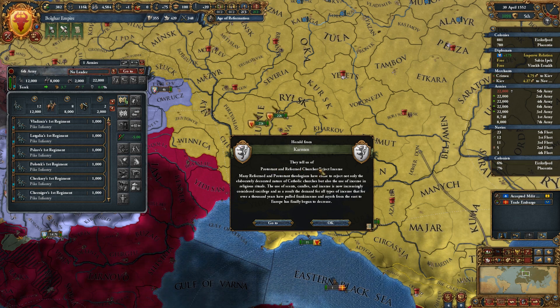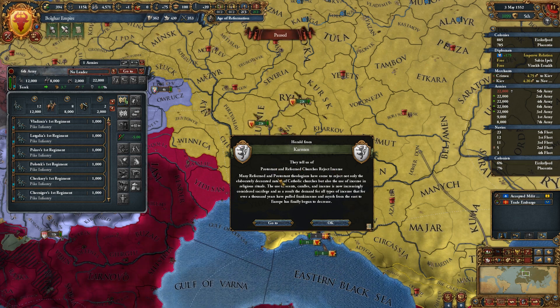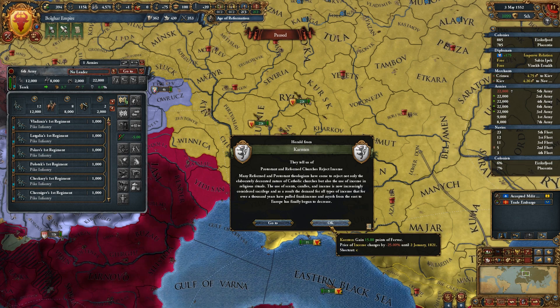Protestant and Reformed Church Reject Incense. Many Reformed and Protestant theologians have come to reject not only the elaborately decorated nature of Catholic churches, but also the use of incense in religious rituals. The use of scents, candles, and incense is now increasingly considered sacrilege, and the demand for all types of incense that for over a thousand years pulled frankincense and myrrh from the East to Europe has finally begun to decrease. They gain 15 points of fervor and the price of incense drops by 25%.